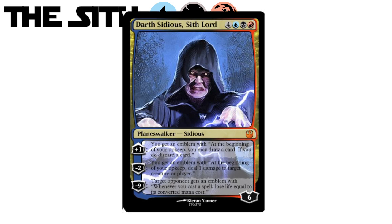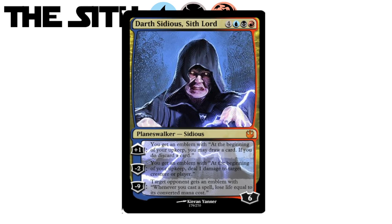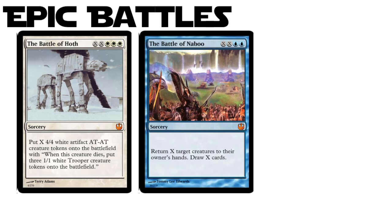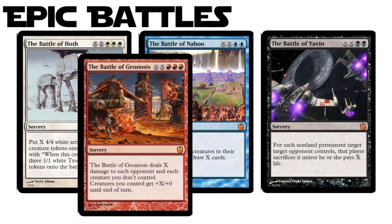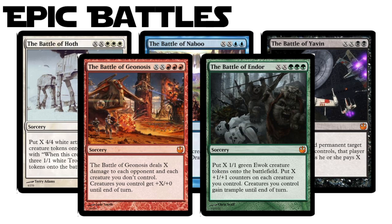But we're not done. There are some huge battles represented in mythic fashion, all of them featuring XX in the casting cost. We have the Battle of Hoth making four 4/4 AT-AT creatures, the Battle of Naboo bouncing and drawing cards, the Battle of Yavin making your opponent sacrifice, the Battle of Geonosis providing a huge boost to your team while hitting your opponent, and finally the Battle of Endor to get those Ewok juices flowing. Attack!